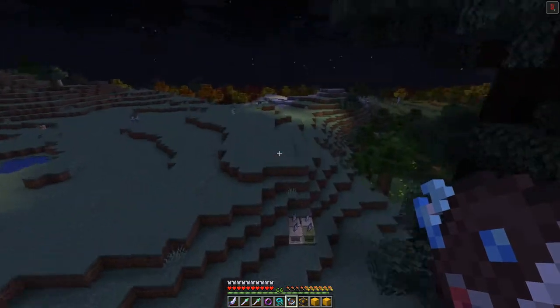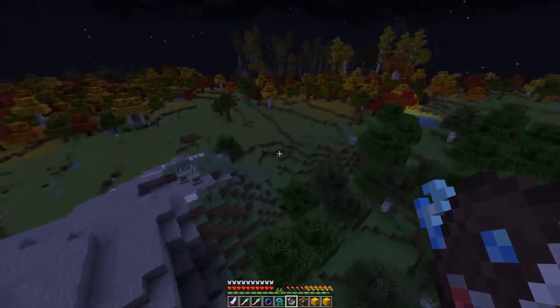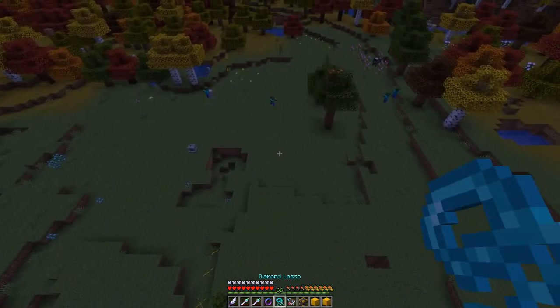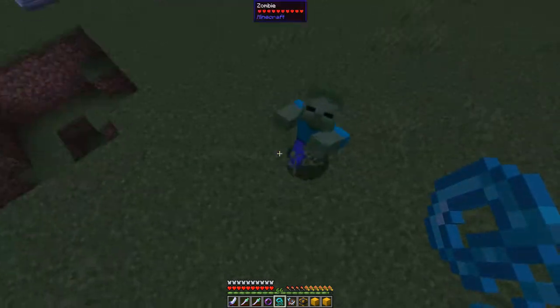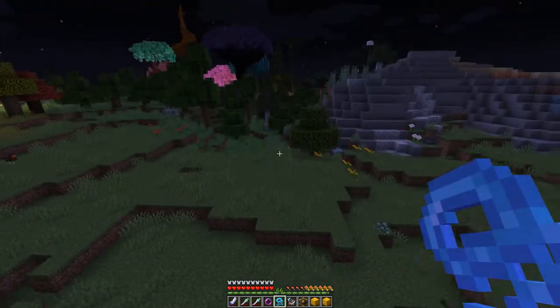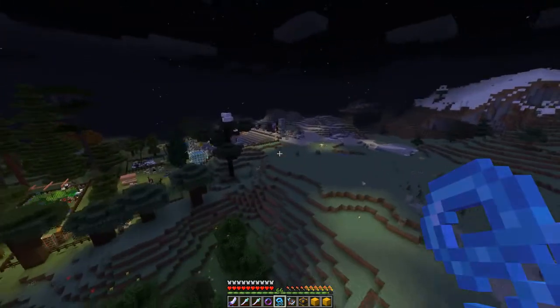It's nighttime so there should be zombies over here - let's just go a bit faster. Here's a zombie - I can just Right-Click him to pick him up with the lasso. That's very easy. So the next thing to do is make these pedestals and the Soul Funnel.